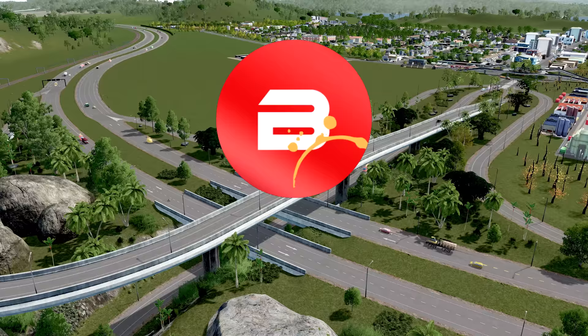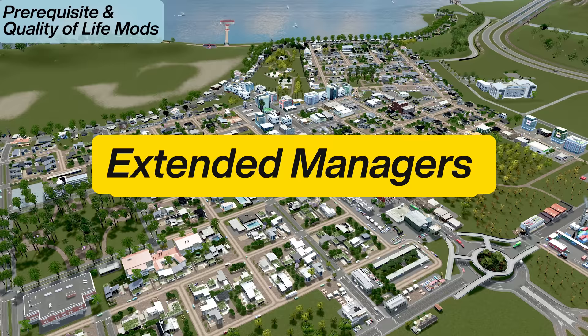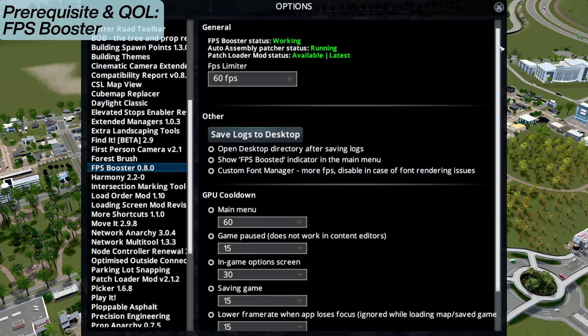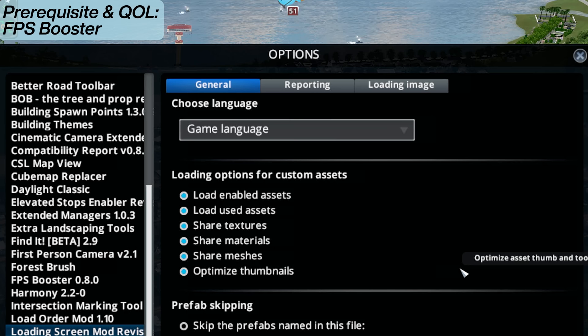A couple of these mods are prerequisite mods to make other mods work: the Harmony mod, the Prefab Hook mod, the Patch Loader mod, and the Extended Managers mod. You'll find links to all of those in the description below. There's also the FPS Booster mod. If we jump into options and look at FPS Booster, you can set a limit on your FPS and also save battery if you're working on a laptop depending on which menu you're in.